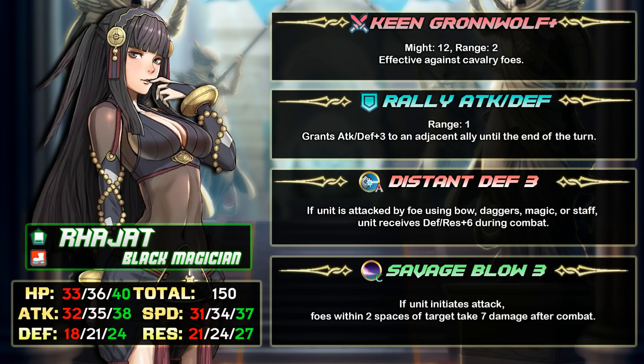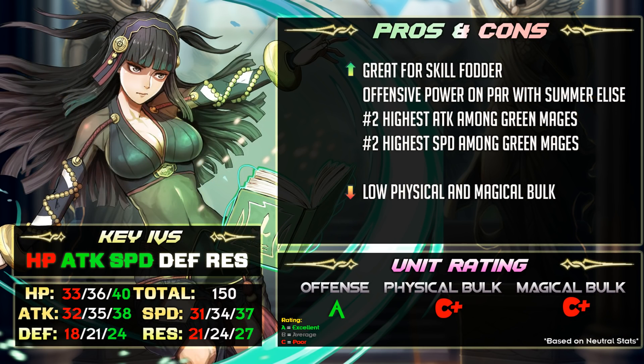Her A slot is Distant Defense — I don't think it's good on her. Like Celica, she's a squishy hero with good offensive stats; you should build her for nuking, not tanking. Her C slot is Savage Blow — if you want to nuke someone and deal AOE damage then go for it, but otherwise I'd give her a ploy or hone skill instead. Nothing really special about Rajat. Nino is a better blade tome hero and easier to summon for merge levels. Although Rajat has more attack, which makes her a better wolf tome user — with plus attack IV she can one-shot most cavaliers.